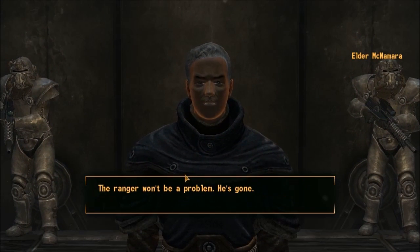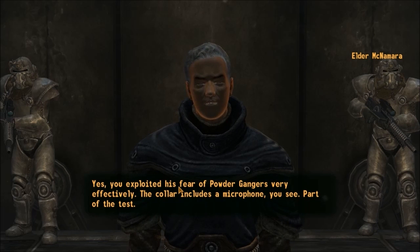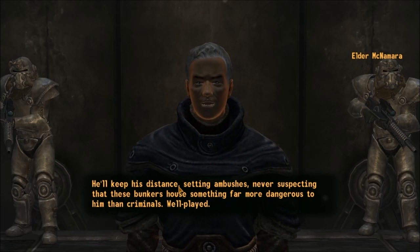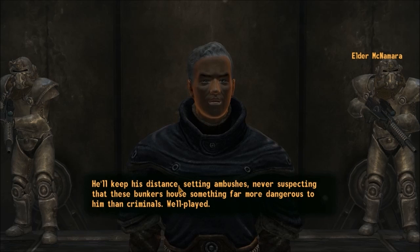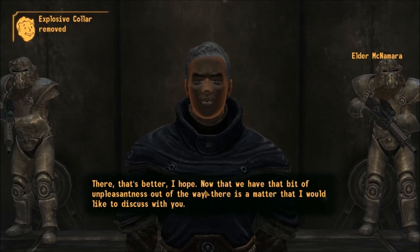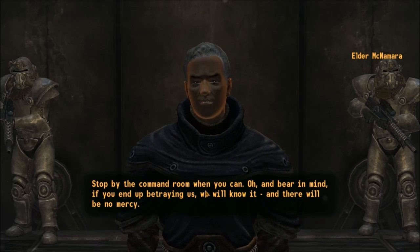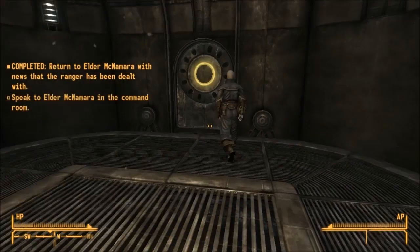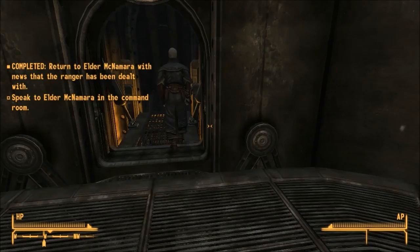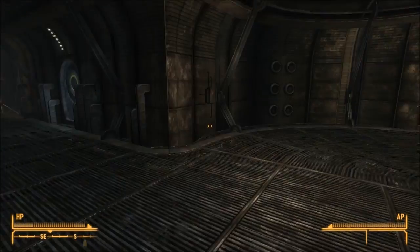McNamara asks how we resolved the situation. 'Gone — why did he leave?' We exploited his fear of powder gangers very effectively. He reveals the collar includes a microphone — part of the test. The ranger will keep his distance, never suspecting the bunkers house something far more dangerous. Since we completed our task, he'll allow us to come and go freely, and gets the collar removed. Bear in mind: betray them and there will be no mercy. That's all it takes to get the run of the bunker.